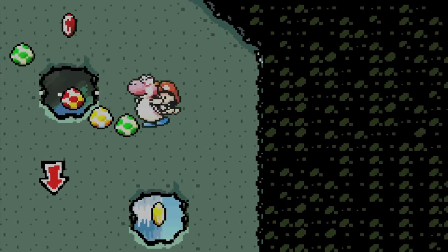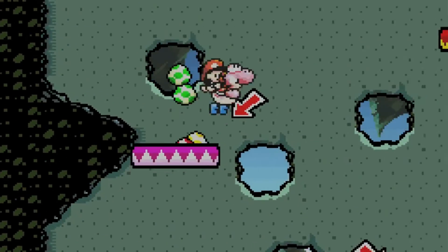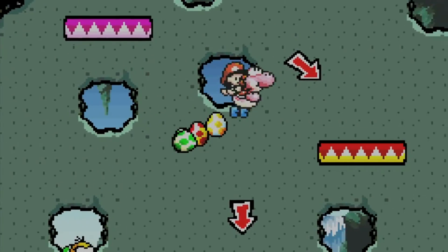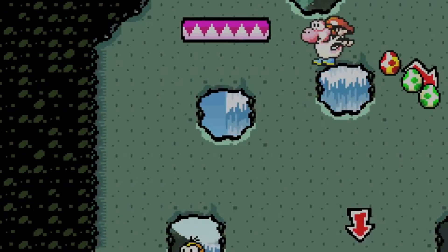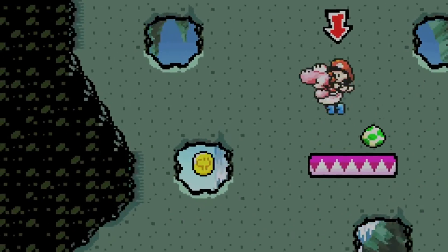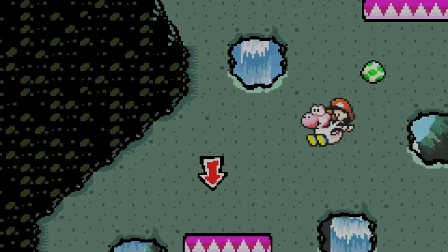Final part of this level. Some of these coins in these niches here are red coins, so you need to get them all. There are also some Lakitus here throwing stuff at you - usually just strafe from left to right, going through all of them. This is an easy way to make sure you get everything here.